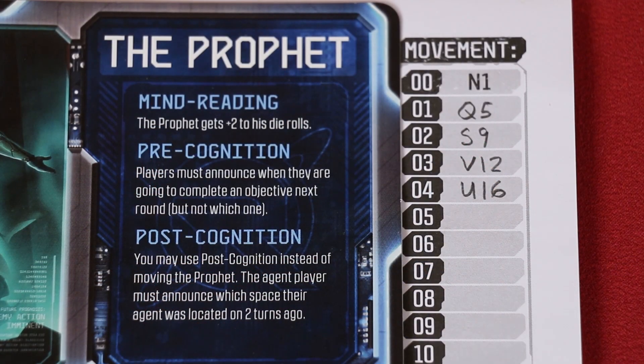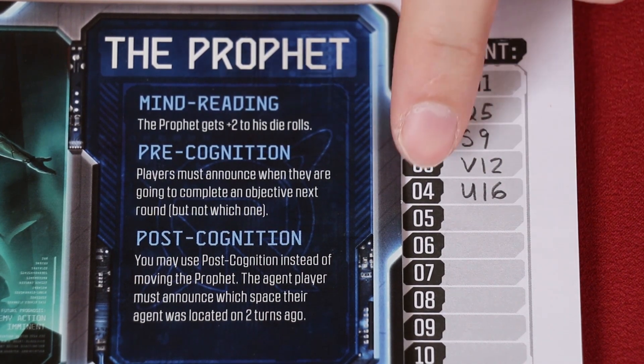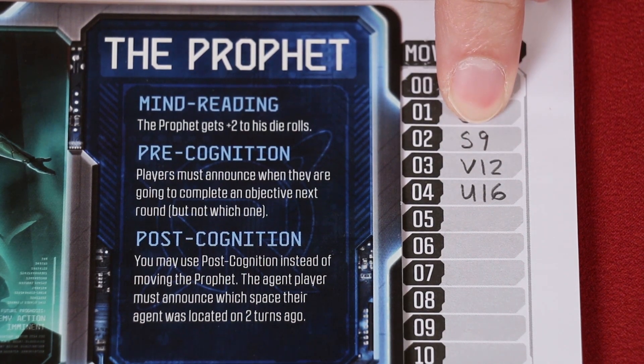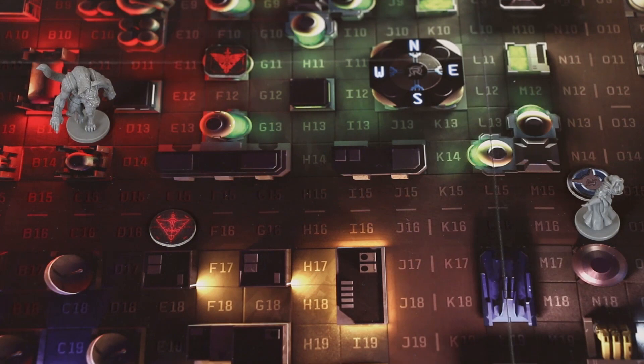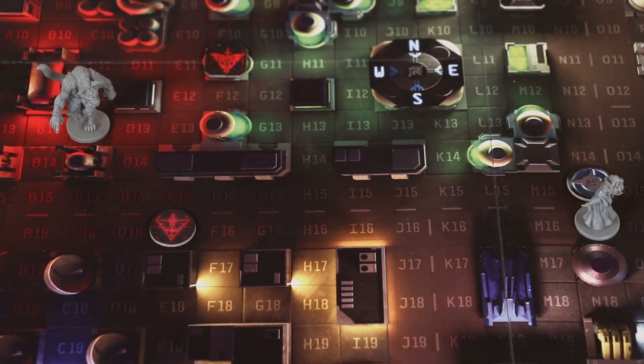I also want to bring to your attention a couple of rules clarifications. One thing to note about the Prophet's post-cognition ability is that when it says you learned the agent's whereabouts from two turns ago, you start the count at the agent's current location and count two back from there. So if it was turn 4, the agent would announce where it was at turn 2 — in this case S9. Finally, when placing the last seen token, the current printed rules do say to place the agent model on top of the token as well.